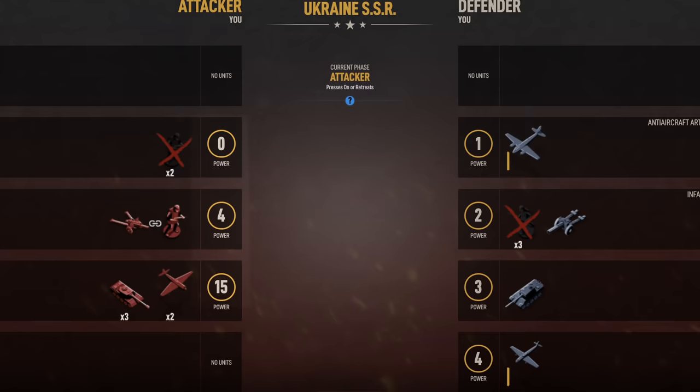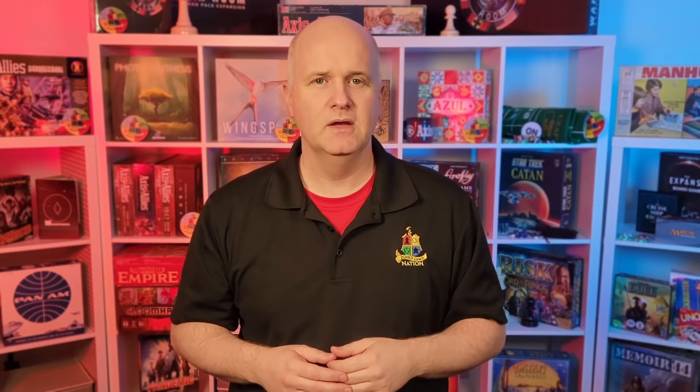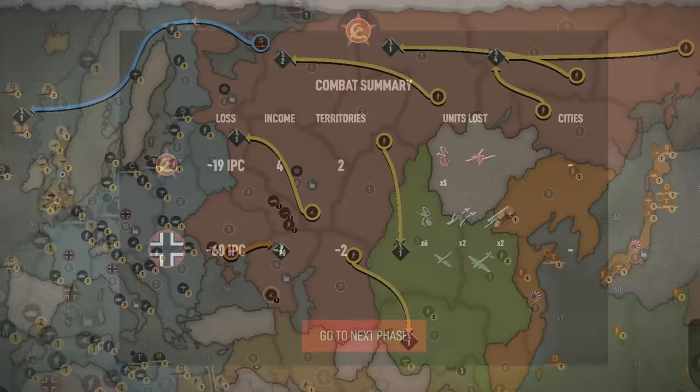Over to Ukraine — the math holds, leaving four remaining German units. Should the Russians press on or retreat? We add up the Russian power: total of 19, meaning three hits for sure, with a remainder of only one — a one-in-six chance of getting that fourth hit. Remember, the Russians don't want their tank stranded in Ukraine, so they only want three hits. Not so much — they caught all four. The Germans get their last two hits in, but it doesn't much matter. While the IPC trade looks good for now, the Russians are going to take a big loss when the Germans counterattack.